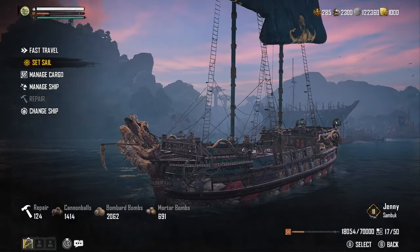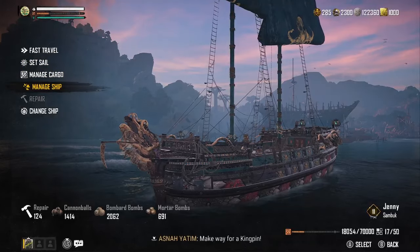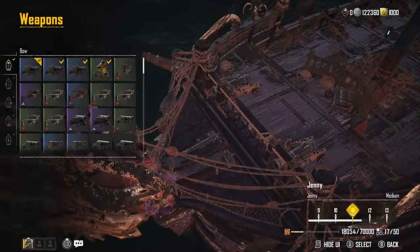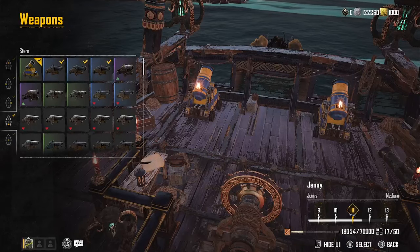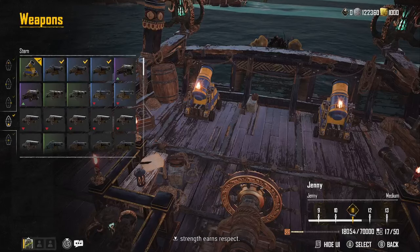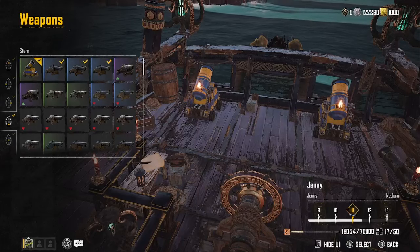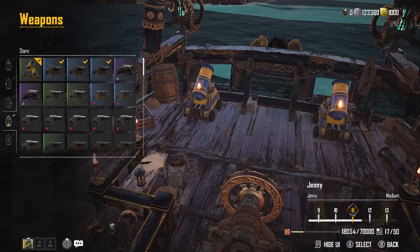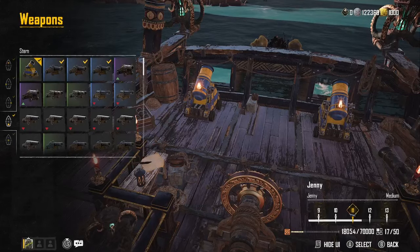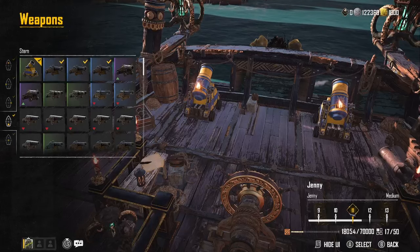We've got some upgrades done — this is my Sandbuck, I love this ship. You can change it to look like whatever you want. We are running the Zama threes all the way to the front, and on the back we've added a fire bombard three — it works great. If you get a ship behind you, just boom, slam them, gives you a little more range. The only problem I've had is a brig coming up behind me, at which point I slam the brakes — he comes right up, shoot, brace real quick, then shoot your cannons. Your stamina rebuilds very quickly using the water tank, or you can feed your crew.